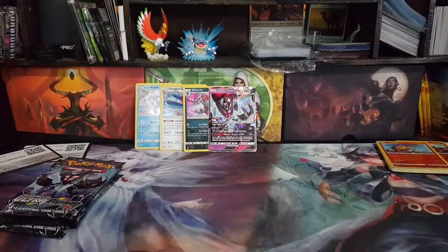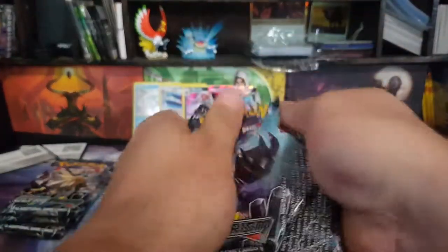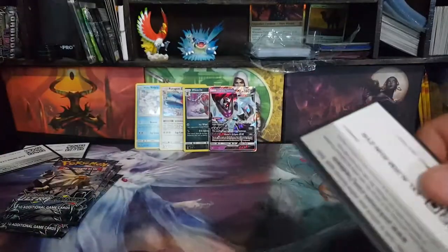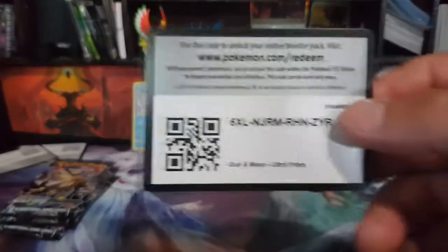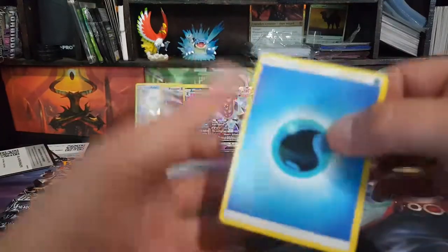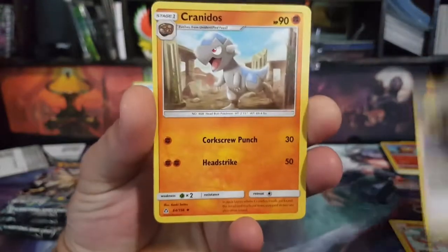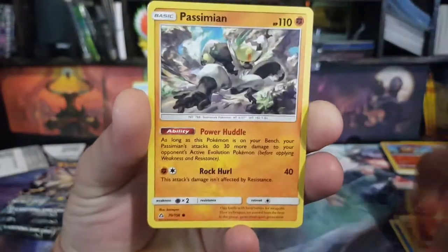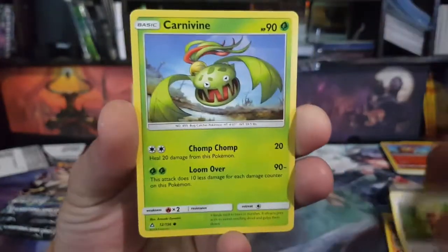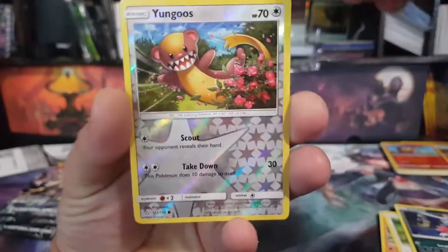I'm pretty certain we do have the gold cards in this one, which is why I assume they're a bit harder to find in smaller areas like mine. We have Water Energy, Monferno, Pokémon Fan Club, Cranidos, Chimchar. I'm a bit out of breath — I'm actually quite sick right now. The reverse is a Yanma. The rare is a Garchomp.